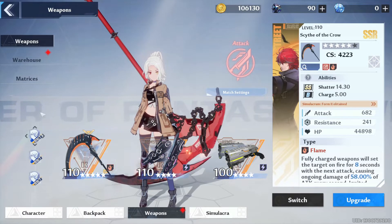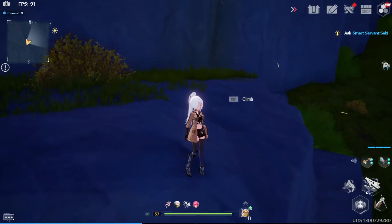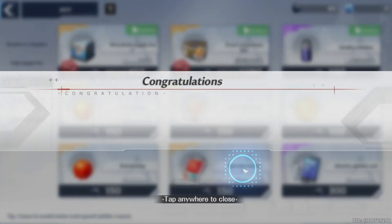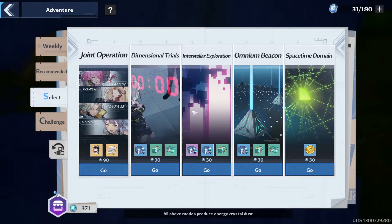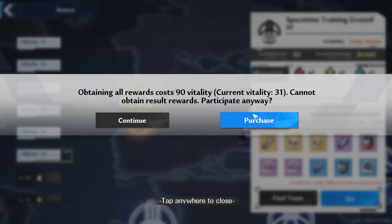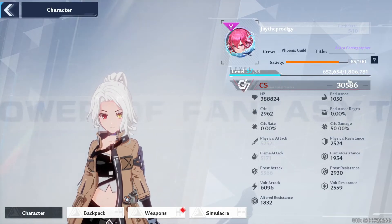Even if you get the weapons, you need a lot of materials to max them out. You can also buy vitality solutions with dark crystals — for 50 crystals I get 150 vitality, allowing two refreshes per day for missions and XP. This means you level up faster than someone who doesn't do it, though you have to choose between saving for packs or spending on progression.